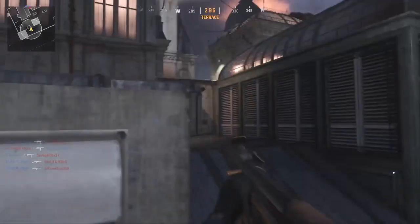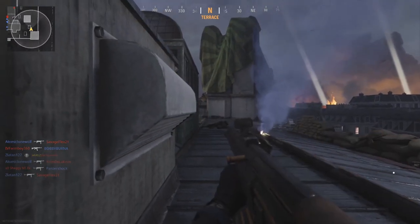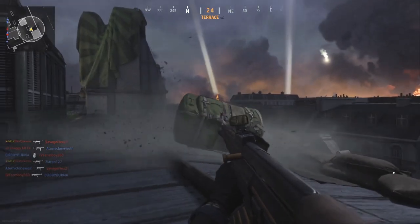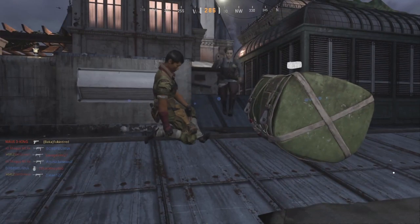Most of the time players call in their care package in their spawn, and usually there is going to be an out of bounds area behind them. But what happens is when you call in the care package, it bounces so high up in the air that it goes out of bounds, and it's literally just annoying the absolute shit out of me.